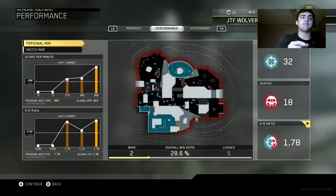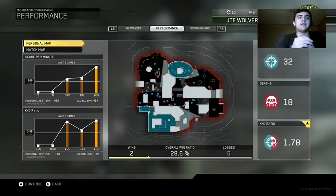And in the bottom left corner you see where it says global KD, underneath the little chart — that's your overall KD.